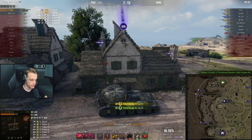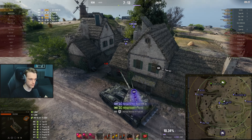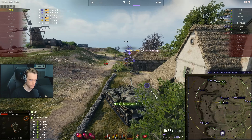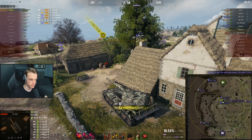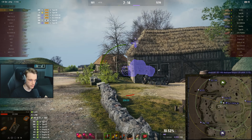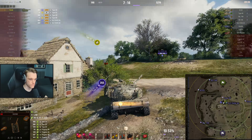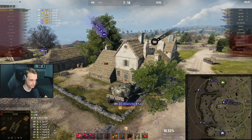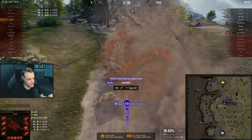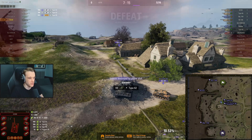One more into his tracks - we'll angle that and repair so I can actually get a shot out. Putting one into this guy's tracks here, but he actually got one into me. Trying to turn to get a shot - we low-roll unfortunately. Gun being damaged is a problem. The ELC is going to come up behind me in a second and I can't really do much about him. Whatever - my gun's damaged, I can't really shoot anyone.